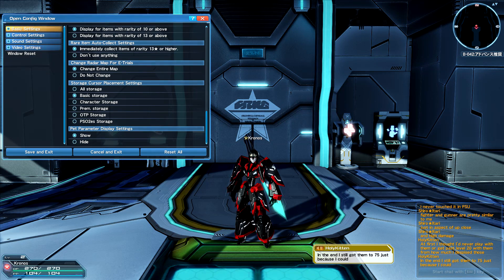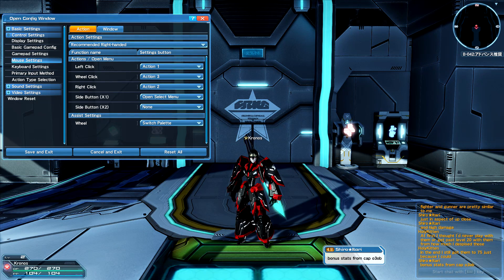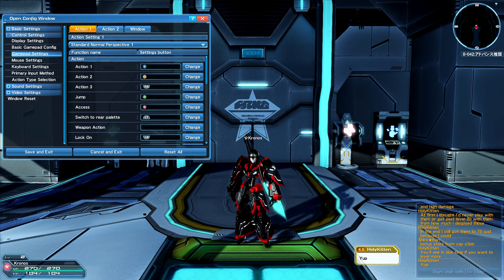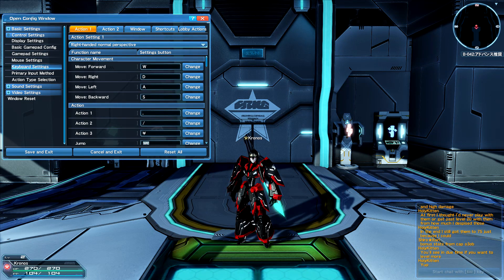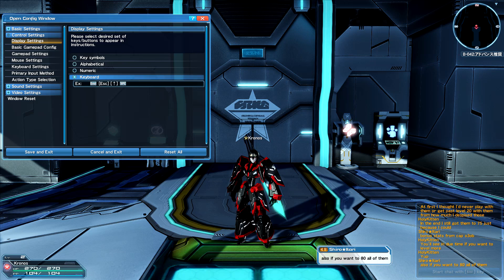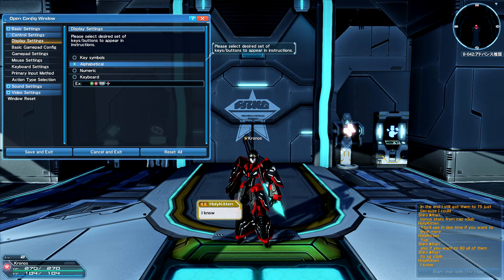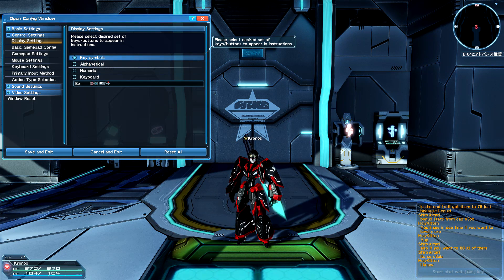Outside of that, there's nothing too much you really need to do in settings — it's all personal preference. The real meat and potatoes of your settings as far as what's going to be different for everybody is in your controller settings. By default yours is probably set to keyboard. If you're using a controller like I am, you can swap to alphabetical, which will give you either Xbox or PS4 button labels.